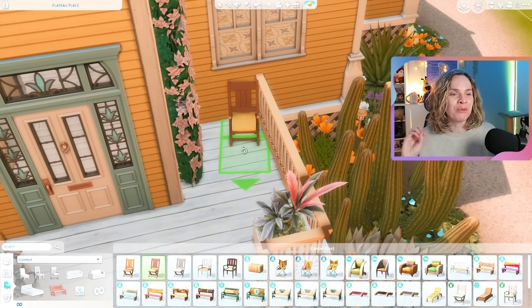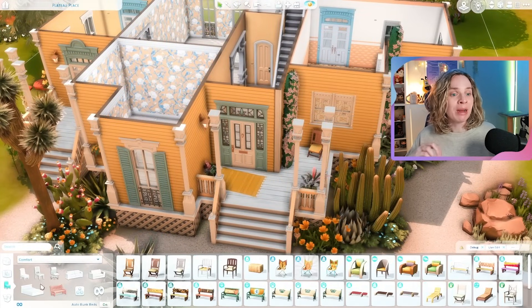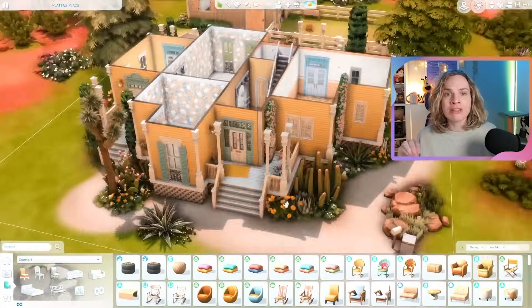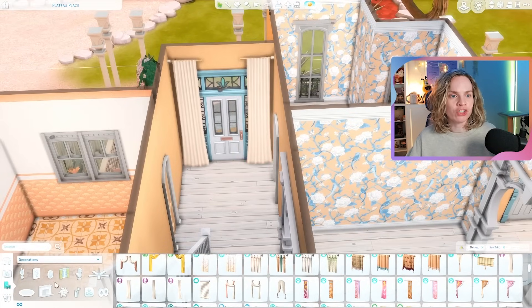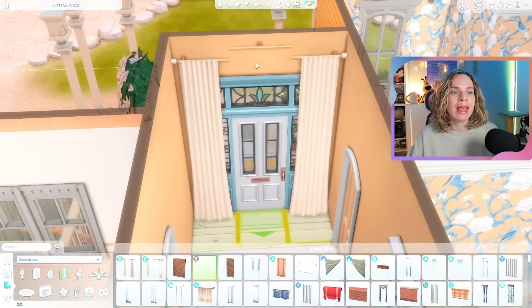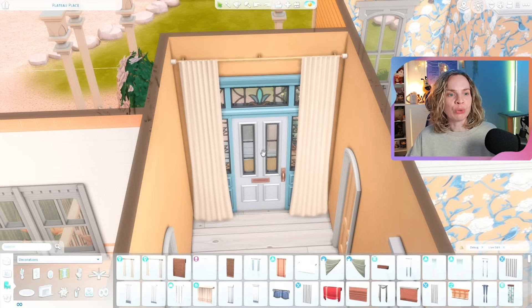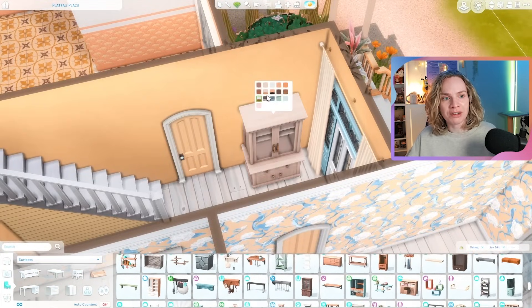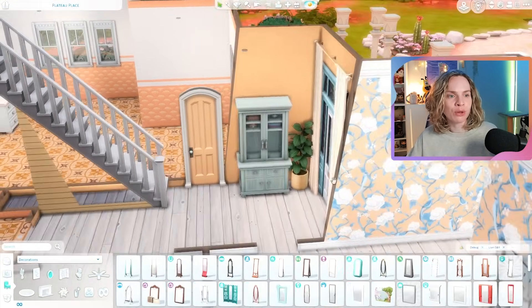I thought it'd be fun as another gameplay addition to have grandma solve the Strangerville mystery on the side, because grandma is dead — she's a ghost, she doesn't have a job, and Cheese is growing up so grandma doesn't really need to look after her all that much anymore. I don't want to get rid of grandma just yet, so I thought it'd be fun to have her solve the Strangerville mystery as a ghost.